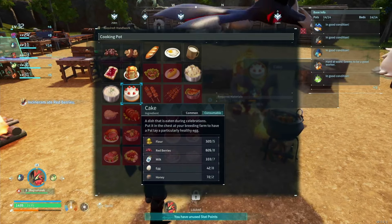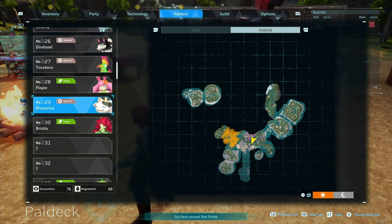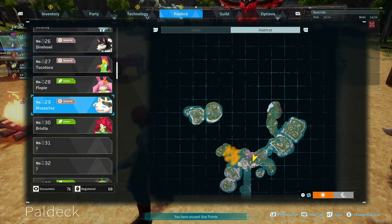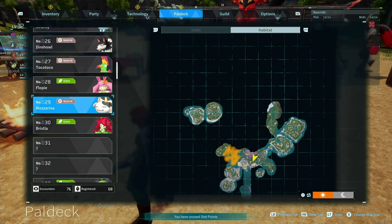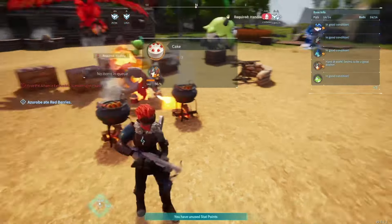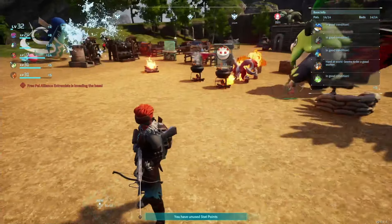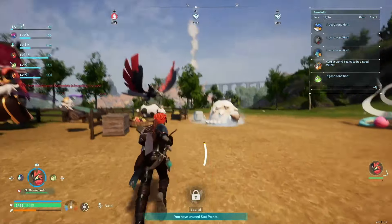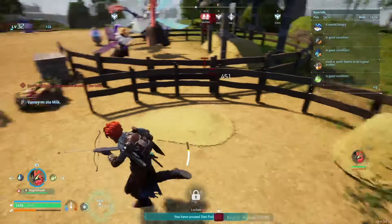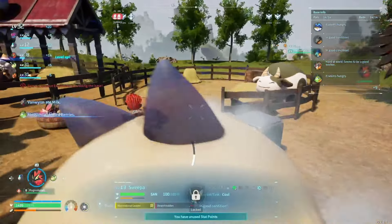As for the milk and eggs: the milk you can get from Mazzanera. You can find them during the daytime or the nighttime — they're a little bit farther away, but they're easy to catch and they don't really do a whole lot of fighting. The eggs you can get from Chickpea, who is in the starting area. If you kill them or catch them, you'll get eggs. Same with Mazzanera — if you build a ranch, you can assign them to it and they will lay eggs or produce milk for you.